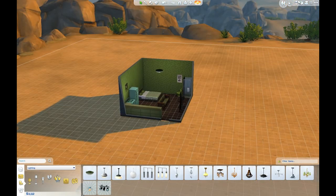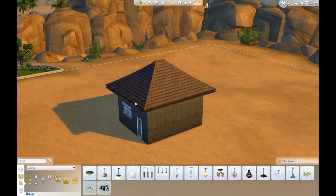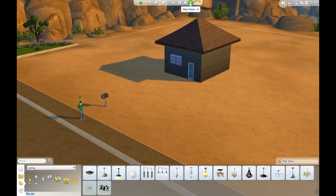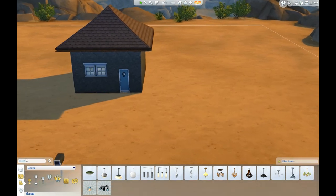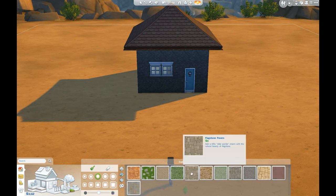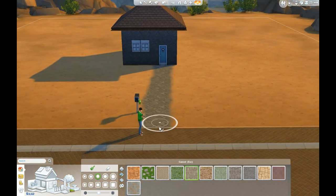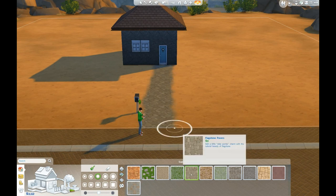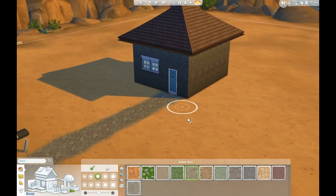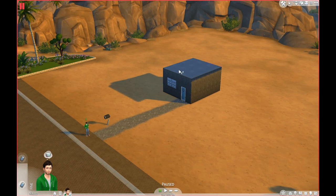Maybe I should do something with the outside because there's not a lot out here. Edge scrolling isn't turned on by default so it's weird to move around the map. Let's build a little path up here as well. Terrain paint - there we go. I'll give myself a little path up to the road, just so I don't get sand in my shoes every day. It's free to paint the terrain - that is excellent value! I probably should have done it square rather than circular because now it's all jaggedy at the side.